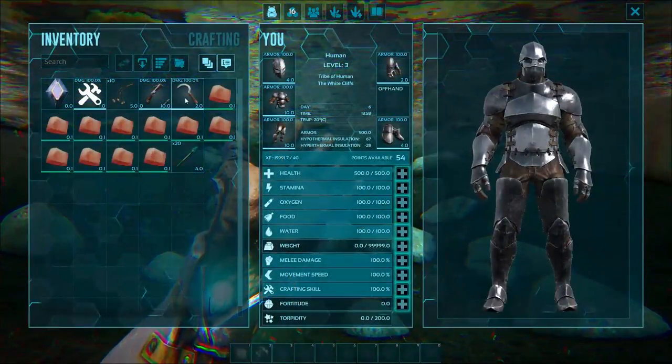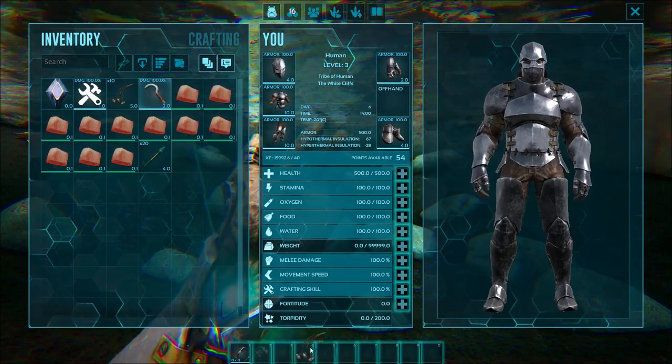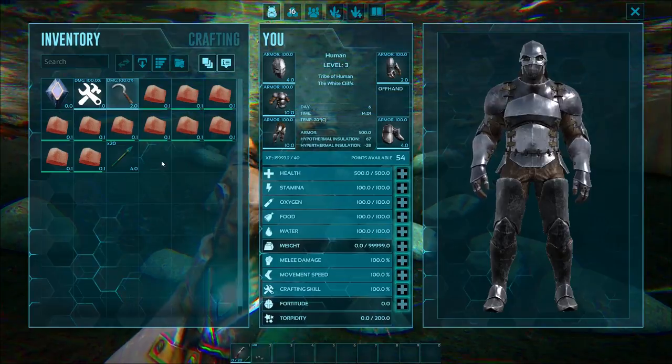In order to tame these guys up, you will need some Royal Prime Fish Meat — you can see we've got some here. However, you will also need a crossbow, some bolas and Trank Arrows. Now, you obviously don't need the bolas — they're not mandatory, but they definitely help.